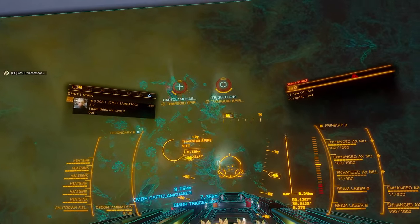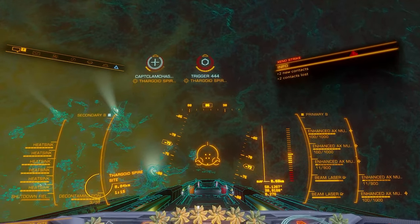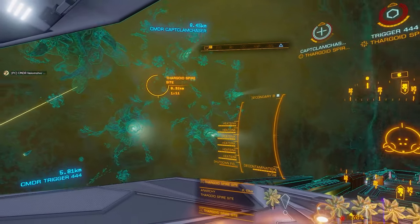I did kill a few more Thargoids after this. I actually ended up with a grand total of 15,682,130,000 credits worth of combat bonds. So how did I then double that payout?